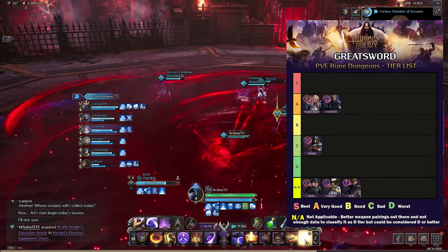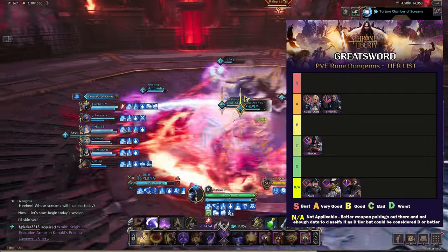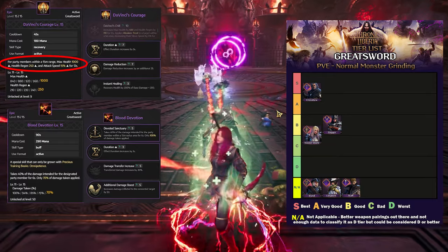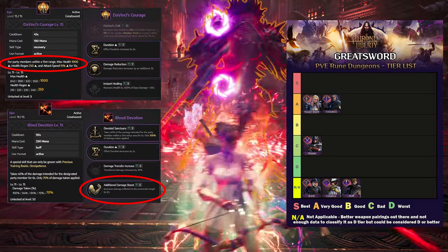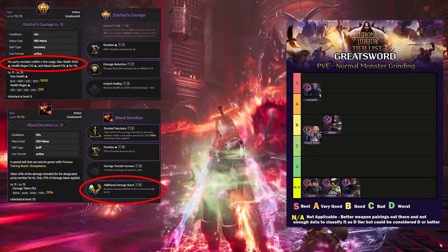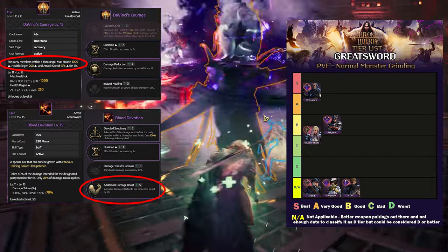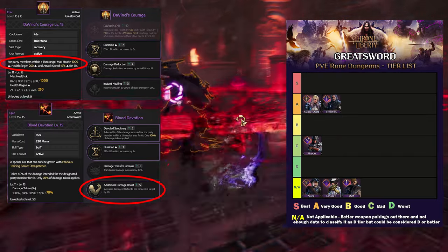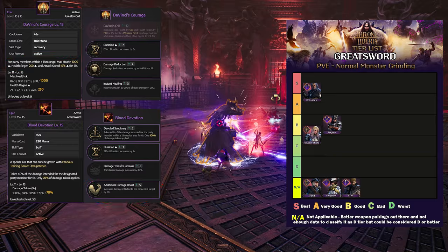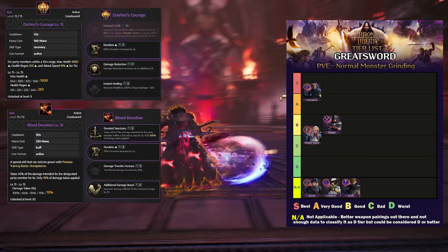The Greatsword in PvE has two active skills that can increase the attack speed and attack boost for 6 of your party members, making it super viable in PvE to help your crossbows instantly destroy any boss. But with the recent changes nerfing the crossbow, the Greatsword is still not the strongest PvE weapon since it has limited AoE capacity and would fall short in comparison to the crossbow, bow, staff, etc.